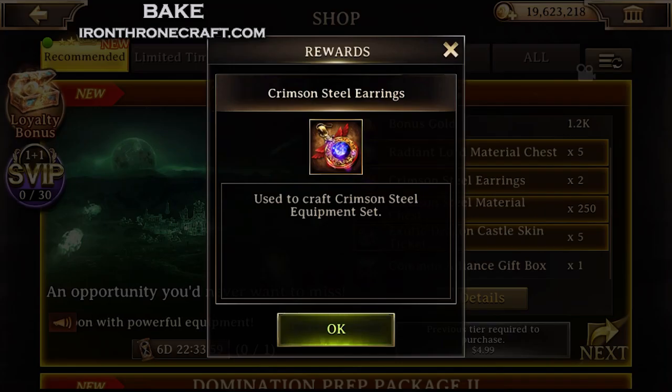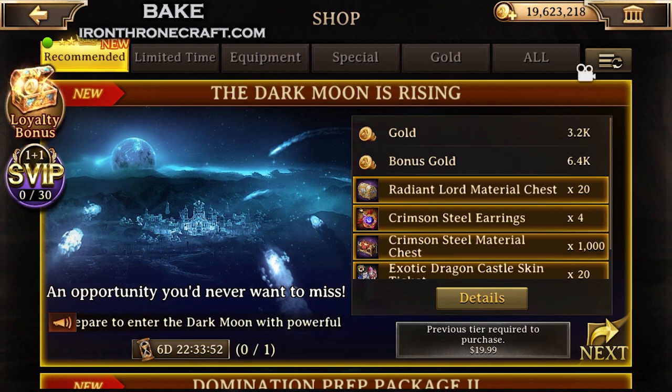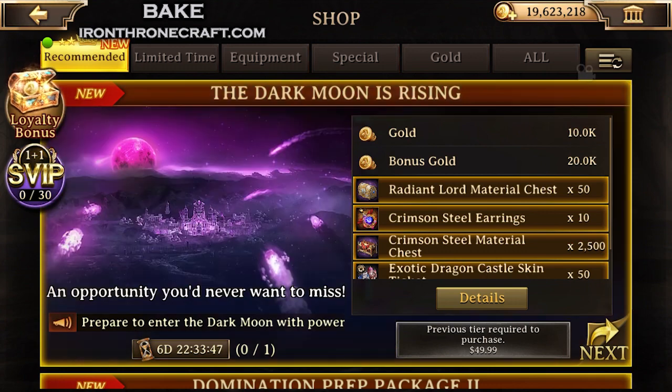Big thing to note: Crimson Steel earrings — those are materials. Those are not the accessories. I also thought they were the accessories at first. They're the rare materials when you're crafting Crimson Steel. So, still good to get those, but it's not as good as a lot of people think at first thought.